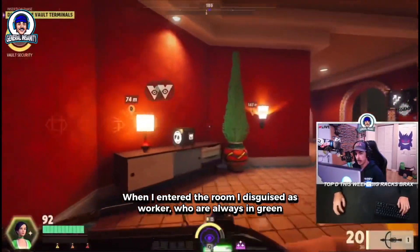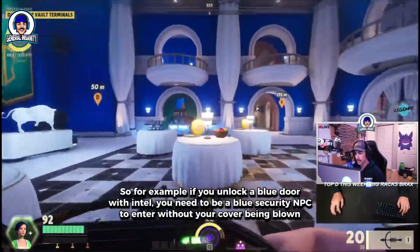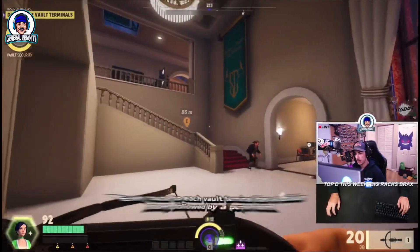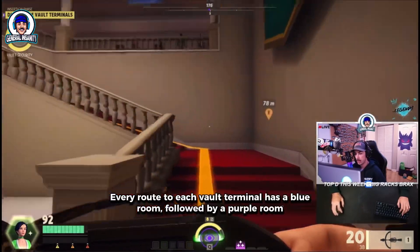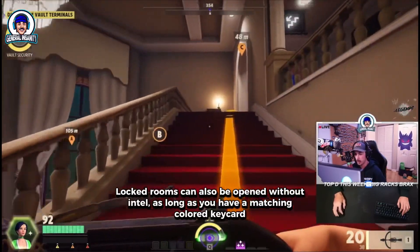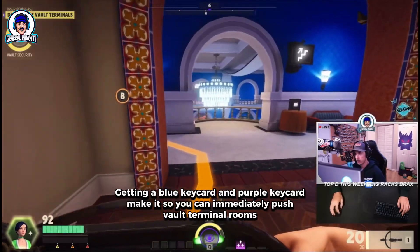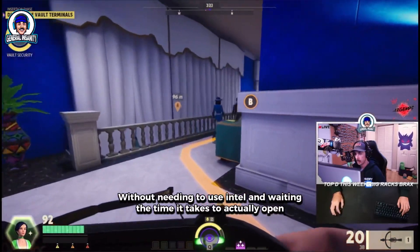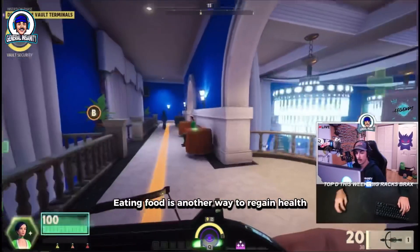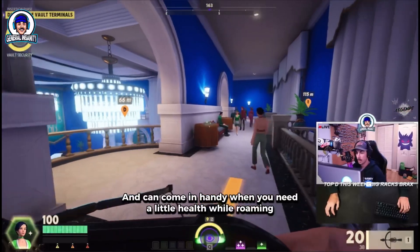When I entered the room I disguised as a worker, who are always in green. Different colored NPCs correspond to the locked room colors. For example, if you unlock a blue door with intel, you need to be a blue security NPC to enter without your cover being blown. Every route to each vault terminal has a blue room followed by a purple room. Green rooms never lead to vault terminals. Locked rooms can also be opened without intel as long as you have a matching colored keycard. Getting a blue and purple keycard lets you immediately push vault terminal rooms without needing intel. Eating food is another way to regain health — food is scattered generously around the map and can come in handy when roaming.